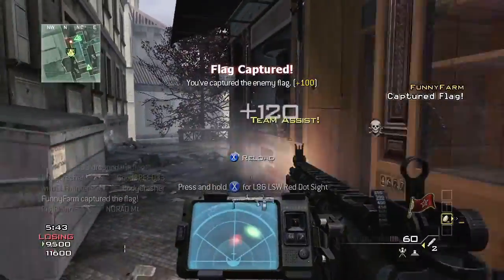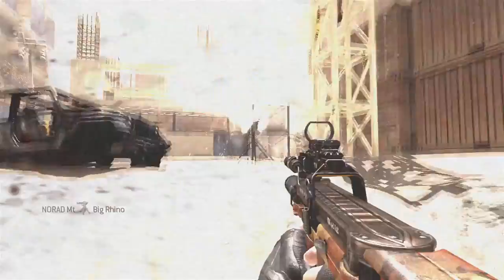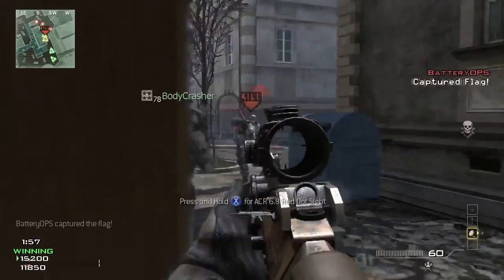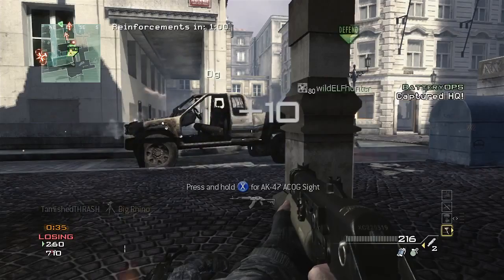If you're a team-focused individual, the support strike package is for you. The support package works significantly different than the assault package. The main difference you'll notice right away is that your streaks don't reset on death. So I can get a kill, capture the flag, capture an HQ — it all moves it up. When I die, it doesn't reset.